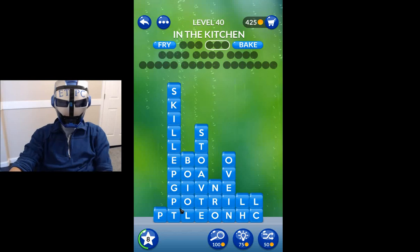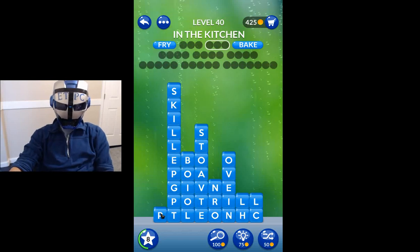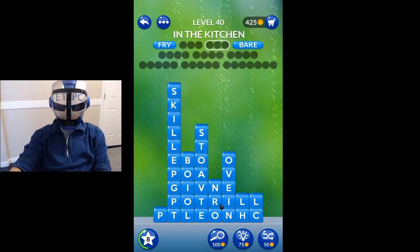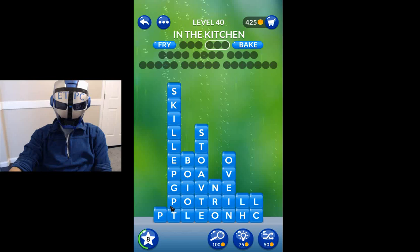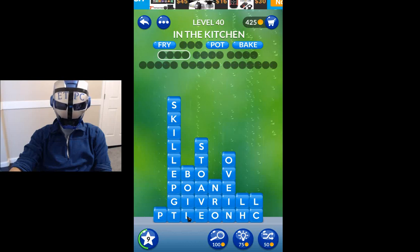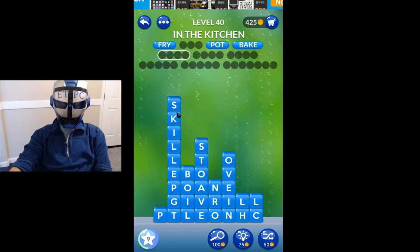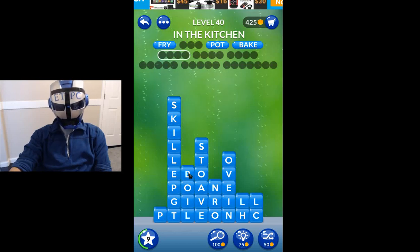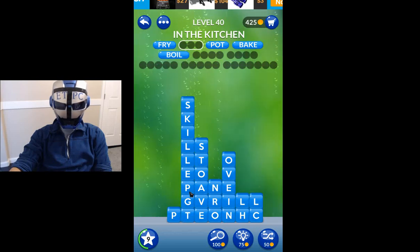I was looking for a noun and there's a verb. So in the kitchen, if you limit your mind to stuff, I think it's more difficult to see. Pot. So anything having to do with any kitchen, it could be — let's go. Eon. A four-letter word — kill, grill. Oven's almost there. Boil — another verb. Pain, pan.